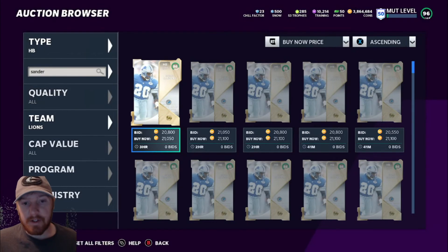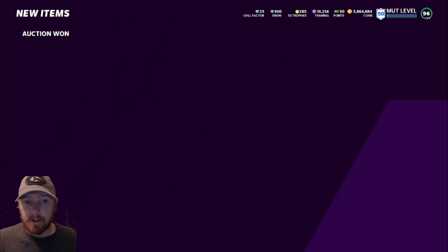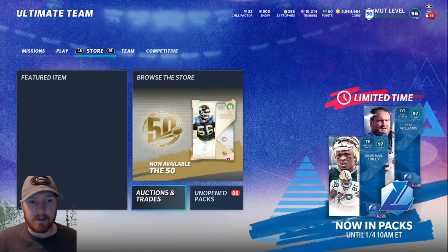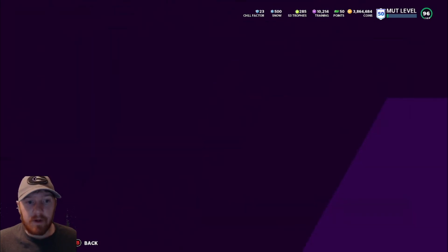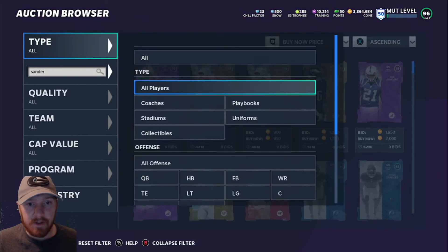You just gotta be a little patient and play with the market. The week before this I believe two are also 86s, so you can try to snipe those as well. Let me look just to be positive — I don't want to give you guys the wrong information. Let's take a look at the 50, Week 14. Yep, 86s — so you can do Deon, Moss, and Vic too. Let's go check out Sanders and Vic and see what it looks like.